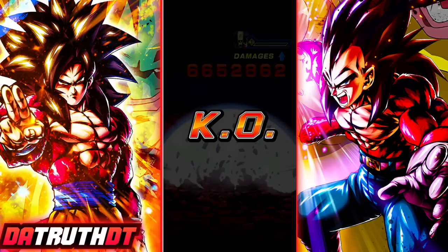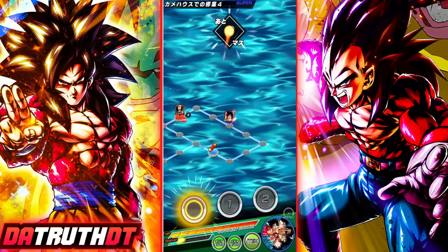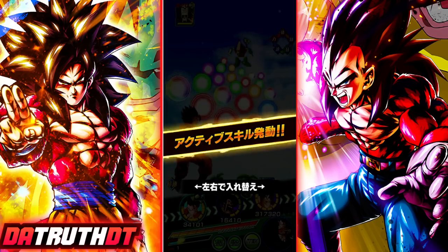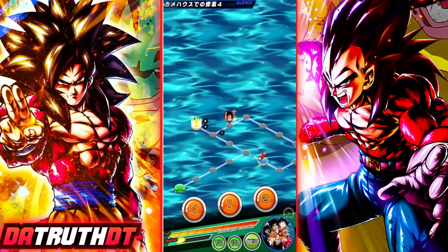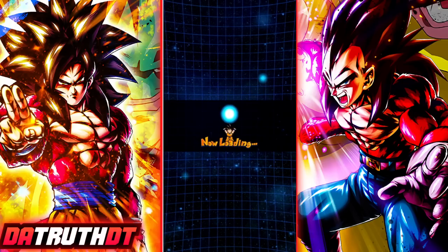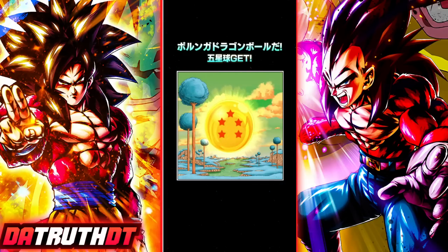Alright guys, we are back for another Perunga Dragon Ball. Today's is super easy — all you have to do is collect an incredible gem. Right now the best link level stage on JP, which is stage 31-4, gives you blue and green incredible gems. Even the best stage on global, stage 34, also gives you lots of green incredible gems. So this is essentially just do one link level run. We got the stage cleared and there is the five-star Perunga Dragon Ball — we can make a wish and get tickets for the Tanabata banner, which is definitely a huge W.